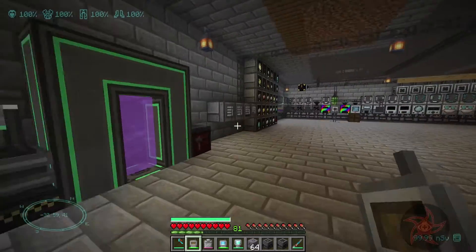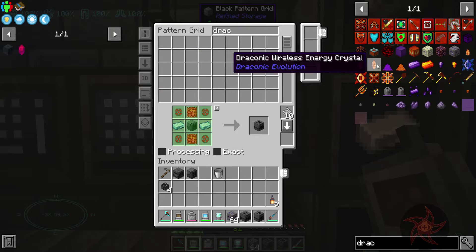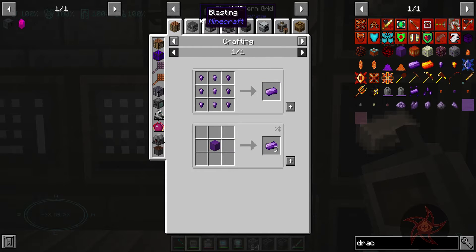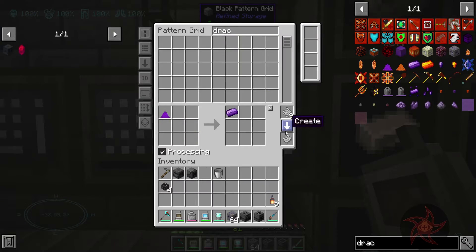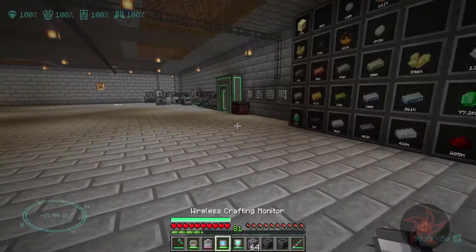Let's go over here to our pattern terminal and we're just going to turn draconium dust into an ingot with a crafting recipe. That'll work just fine into the furnace. So easy enough.